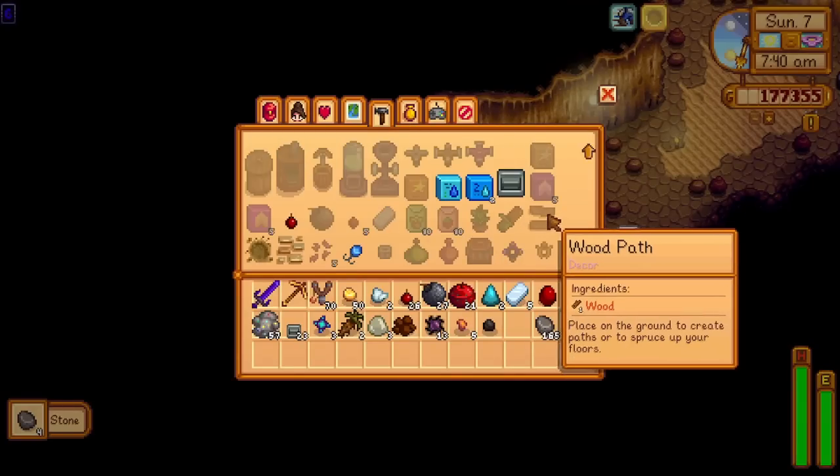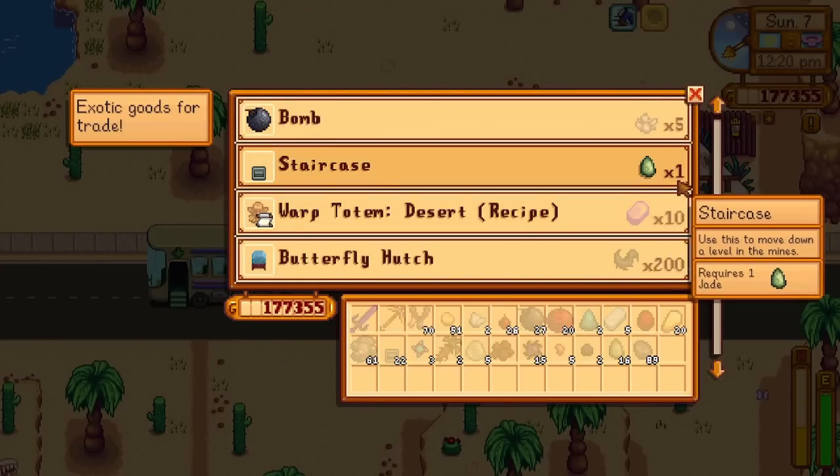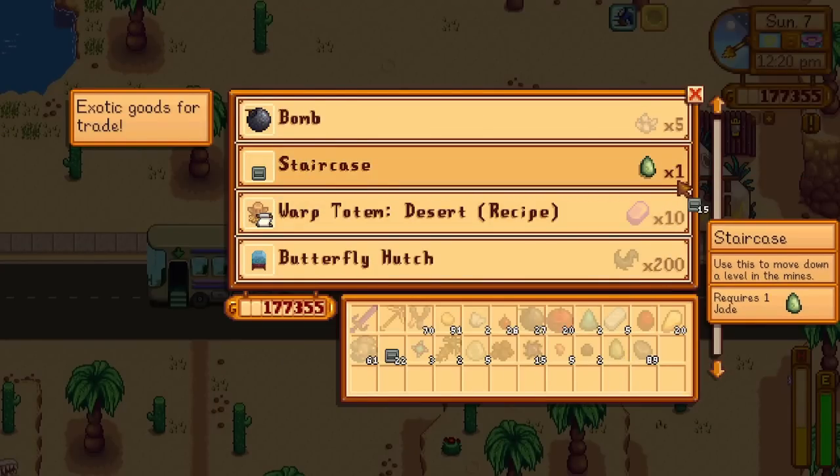Lastly, descending using staircases in your inventory is obviously the easiest way to progress down within Skull Cavern. You can craft them yourself if you have 99 stone in your inventory. An even better solution is trading Jade over at the Desert Trader per staircase on Sundays.